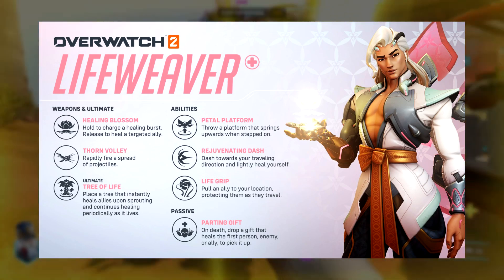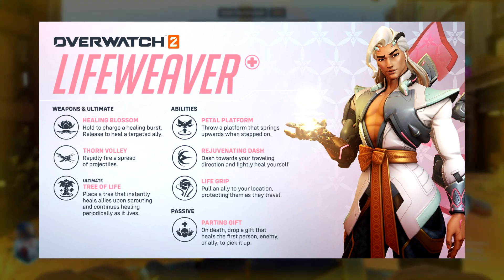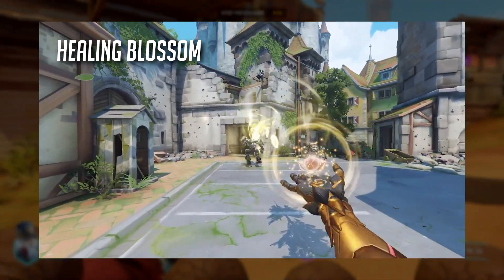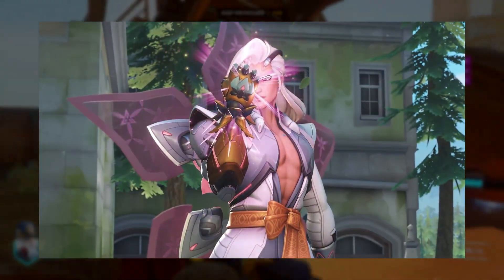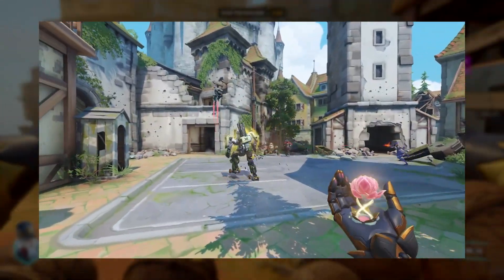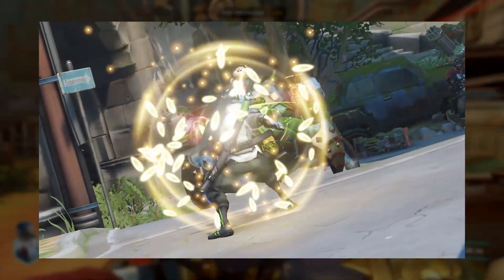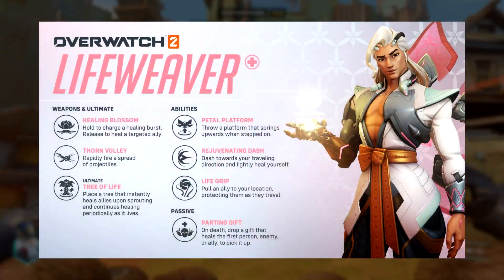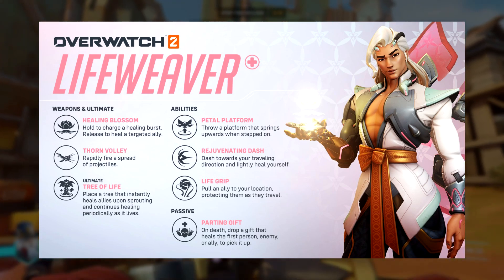In the weapons section we have Healing Blossom and Thorn Volley. Healing Blossom is more of a charged heal — the longer you hold it, whether on console with R2 or PC with left click, the more healing you output. If you just keep tapping it you won't heal very much. You hold it, let go, and then throw all of your healing at a teammate. That's how Lifeweaver heals his allies.